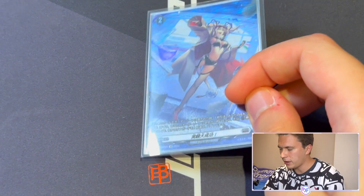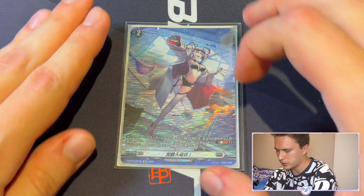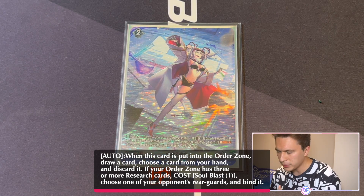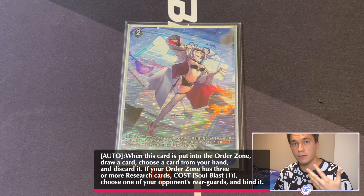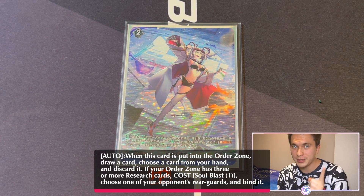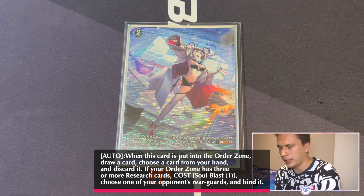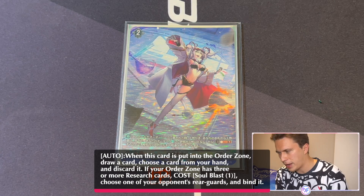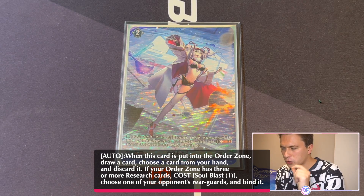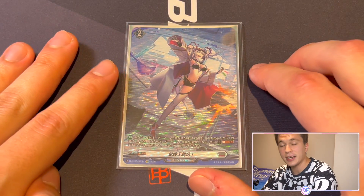Now let's look at the orders, which we're playing 8 of — well technically 9 including the blitz. The first is Jitken Daiseiko, roughly 'Successful Experiment' in English. It's a grade 2 research order with one effect: when placed in the order zone, you can draw 1 and then discard 1 — so it's a filter. If you have 3 or more research orders set, you can Soulblast 1 and choose an opponent's rearguard and bind it. Outside of Racket of Ragnarok, this is the only deck in Overdress that can bind opponent's rearguards, and that is very huge.